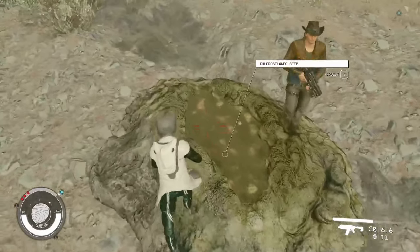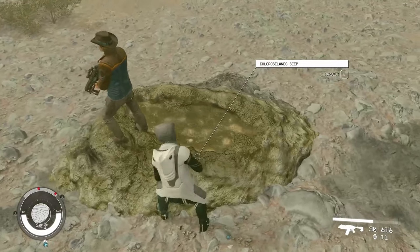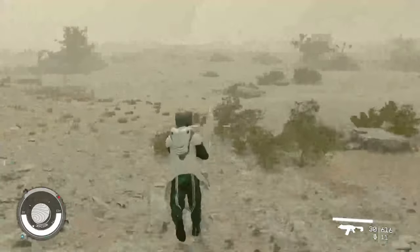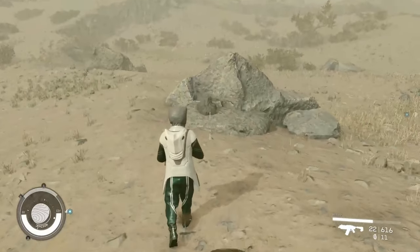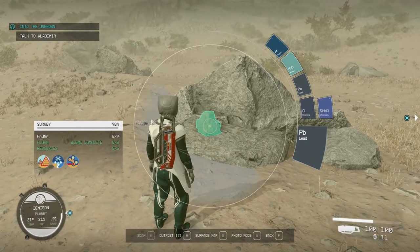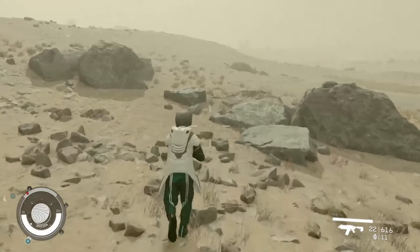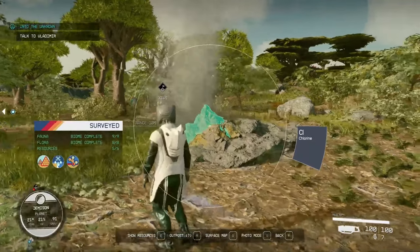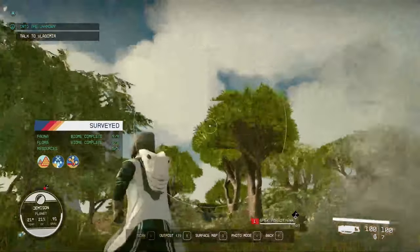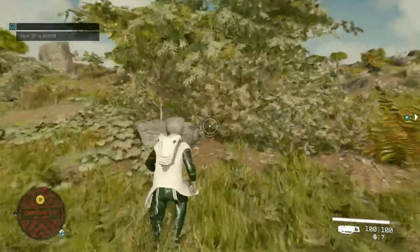Moving on to the resources, we'll start with the Chlorosilane Seep. This resource is found almost anywhere on the ground and has a greenish-yellow color to it. The center indicates if you've already collected from it by having or not having a layer of sediment. Jemisin is covered with lead ore that you can mine by using the cutter. Lead is found anywhere on the planet and can be easily spotted using your scanner. Without the scanner, lead will typically blend in with its surroundings. The third resource is Chlorine. Chlorine stands out looking like a protruding rock from the ground, emitting gas which is toxic and can affect you when you get close to collect it. Chlorine is found pretty much anywhere on Jemisin.